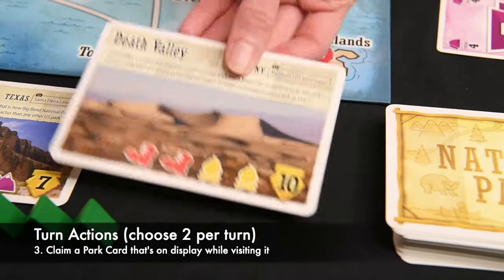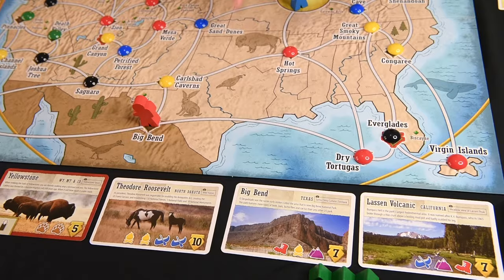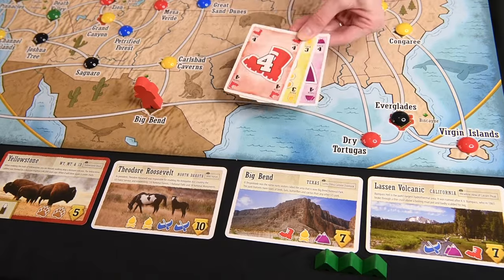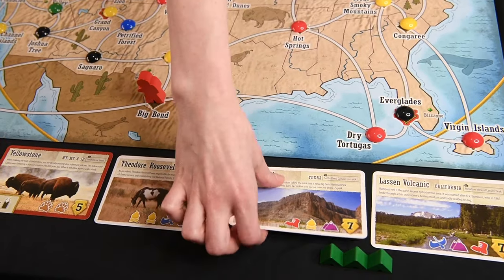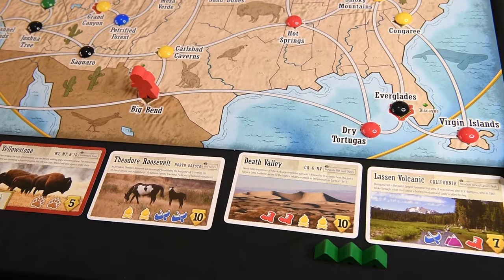Three, you can claim a park card. The symbols on Trek cards relate to the cost of park cards. If you're visiting a park on the board and its park card is one of the three on display, you can discard Trek cards whose symbols match to claim it. Then replace it with a new one from the deck so there's always three park cards on display for everyone.